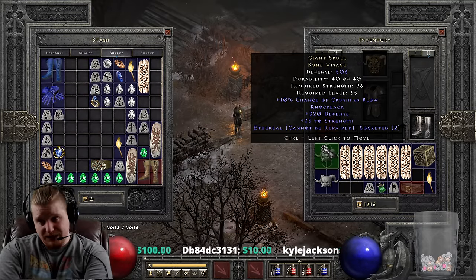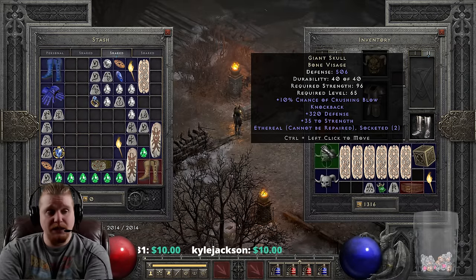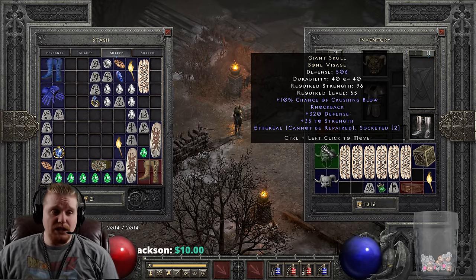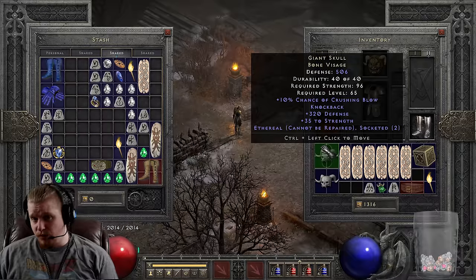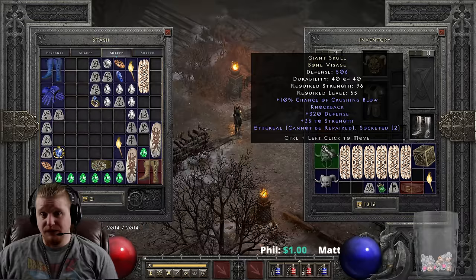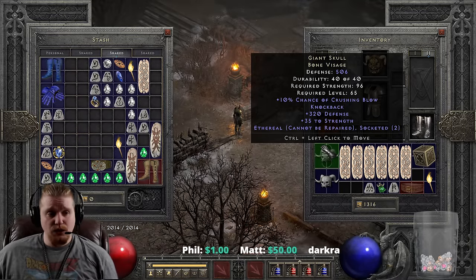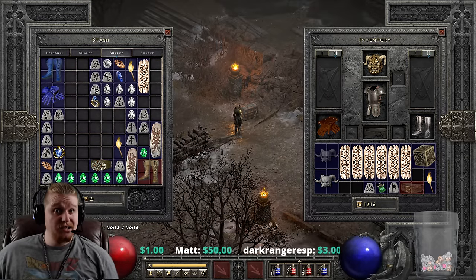It doesn't have any resistances on it, which is a very big downside - defensively it's not really the greatest item. Knockback is sort of a defensive ability, but beyond that it's just not that great defensively. You can put two Um runes in there to boost resistances, or two Ber runes for physical damage reduction, or various other things to beef up the defenses. But at the end of the day there's not a super large number of things you can do to beef up something that has pretty much no defensive mechanics whatsoever.